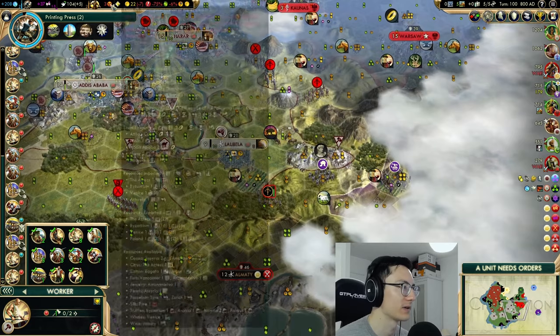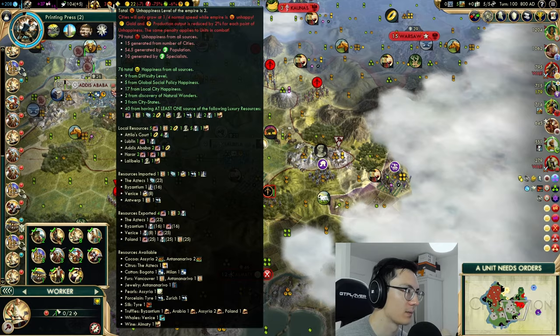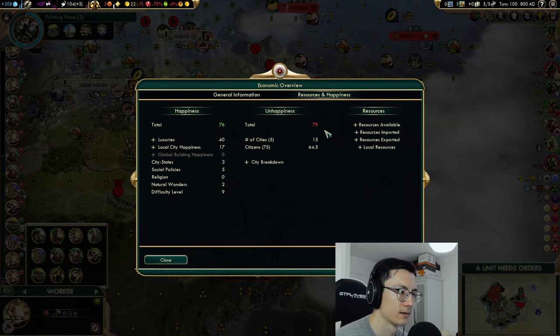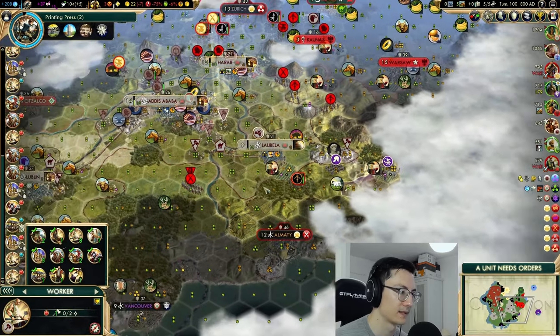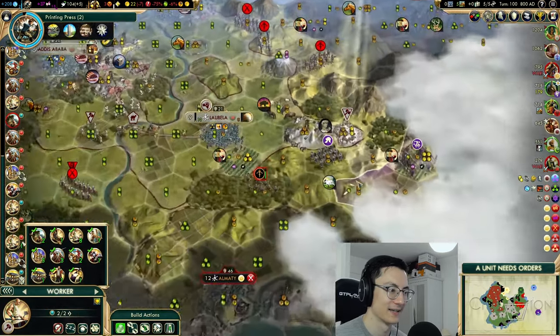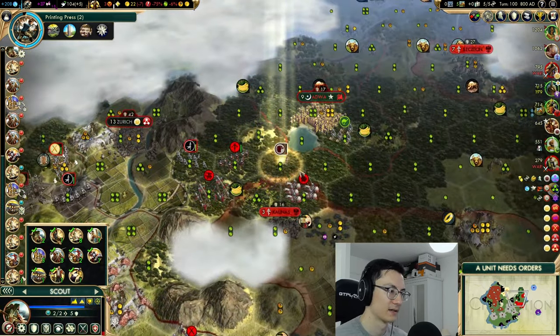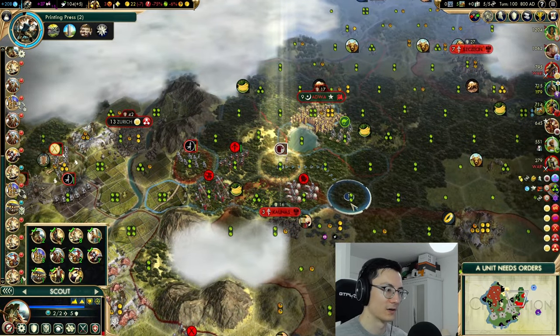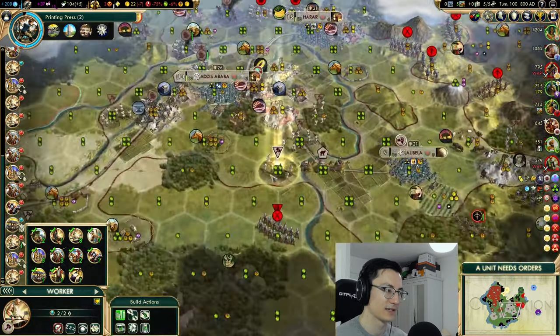Let's see if we're getting happiness from wine — and we are. Let's check luxuries. Yeah, we're getting one wine from somewhere — oh, it's Lalibela. Let's keep chopping some stuff down. Our scout is not long for this world, it has to be said. Let's keep moving just in case.